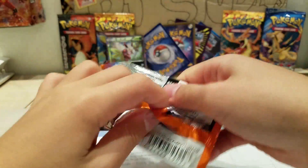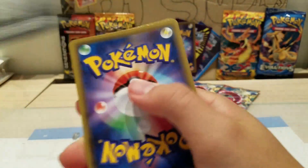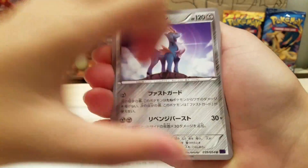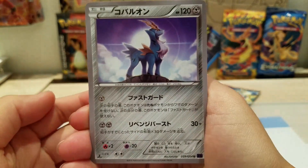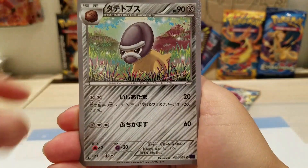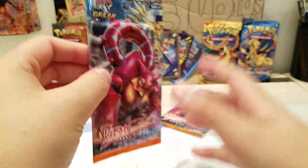Let's do the second pack and see what we get. Oh look at that — it's got a running spray on it. So we have a Crobat, Shellos, Sheldon, and a Greedy Dice. That was nothing much, but on to the next pack.